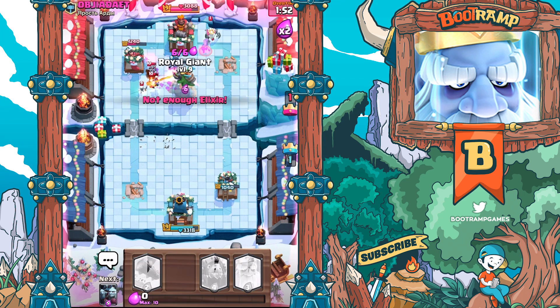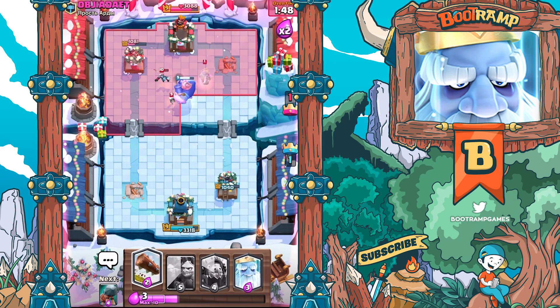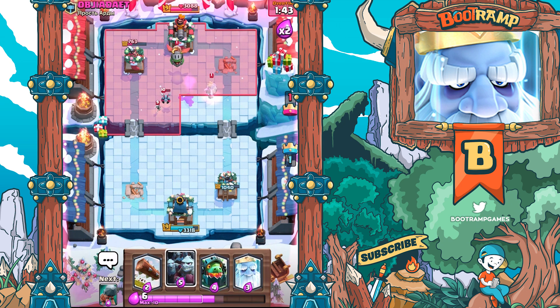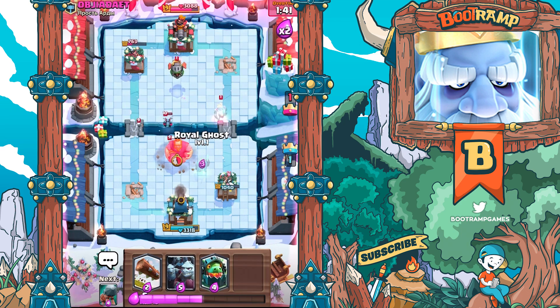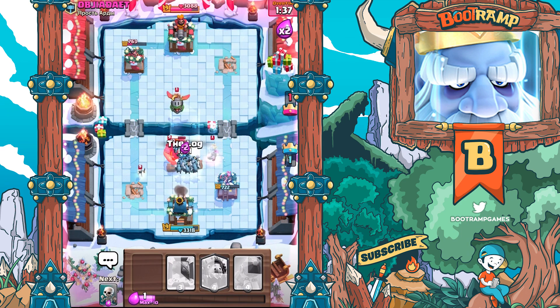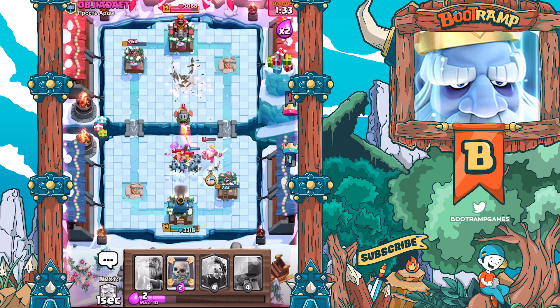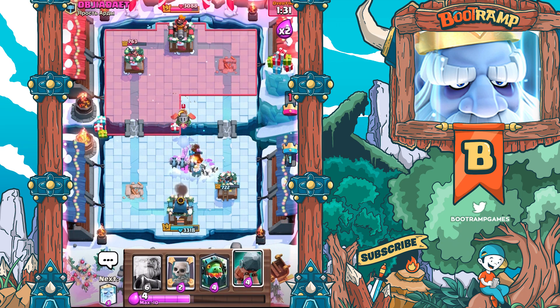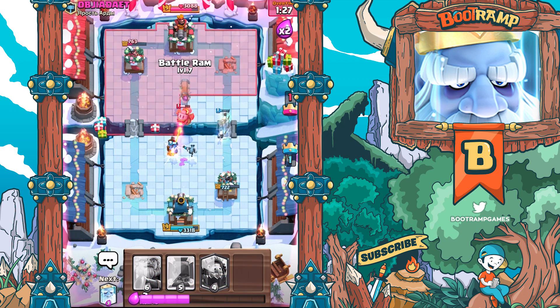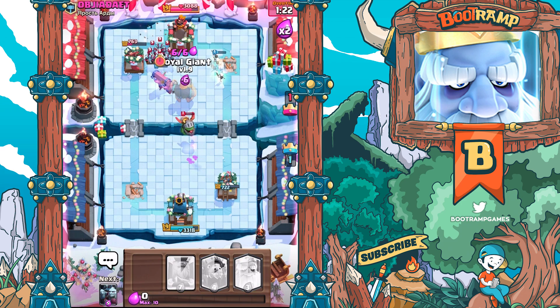We're dropping the Royal Giant right now. The minion is still alive. We need the Minion Horde right now pushing back the Royal Giant - it can't deal too much damage. Gotta be careful. Taking care of the Inferno Dragon hopefully, and we're going in with Battle Ram - or maybe double Royal Giant would be fine as well.